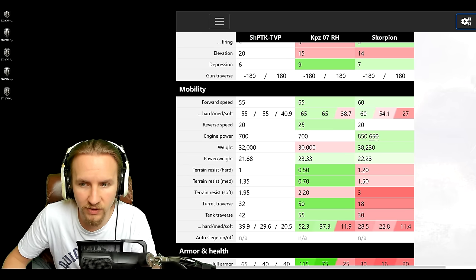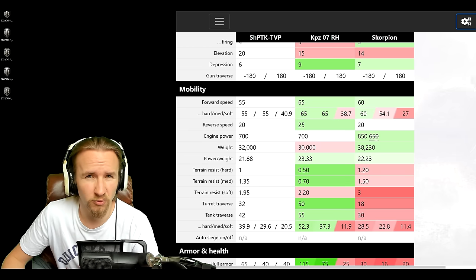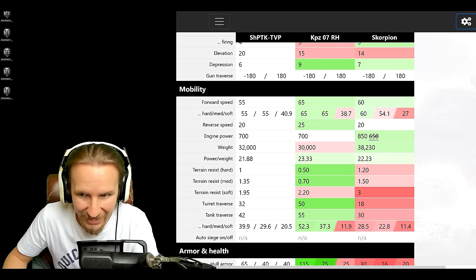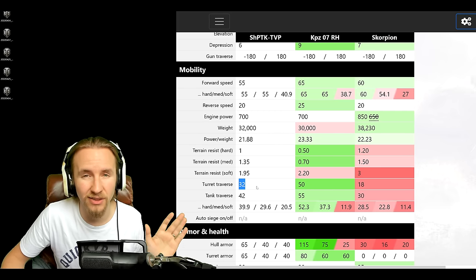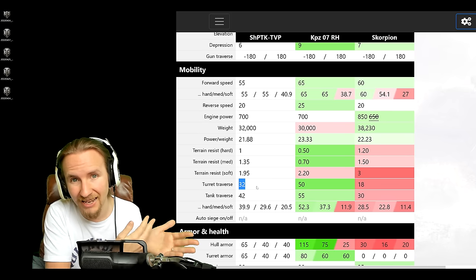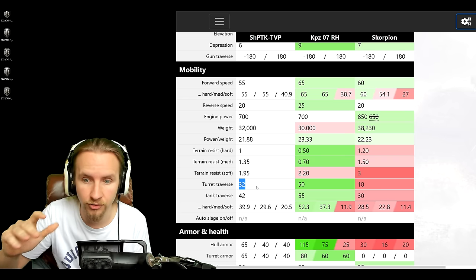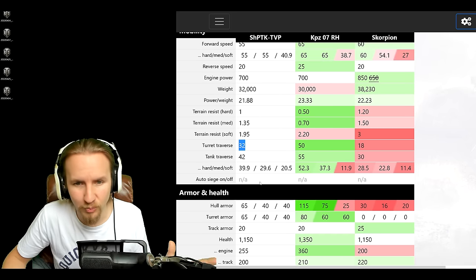On to mobility — the TVP-100 isn't outrageously quick like the Kampfpanzer, but it's not slow: 55 forward and 20 backward gives more than enough to get into position quickly and even run rings around opponents. It's roughly as fast as a Scorpion with better ground resistances, making it faster on medium and soft terrain even though the power-to-weight ratio is a bit more limited. The 32 degrees per second turret traverse is not horrible, which is why I don't feel it needs a rotation device — invest that slot elsewhere.